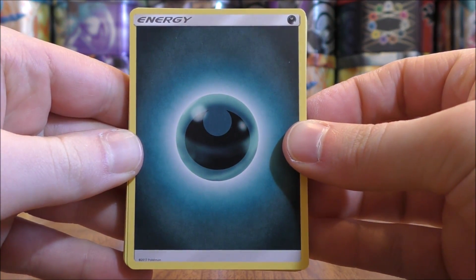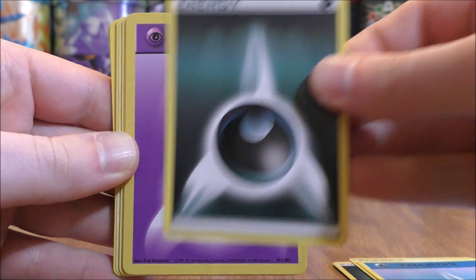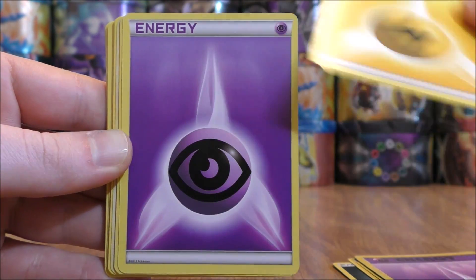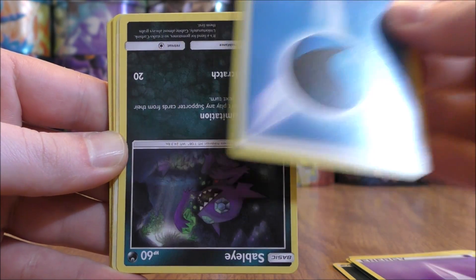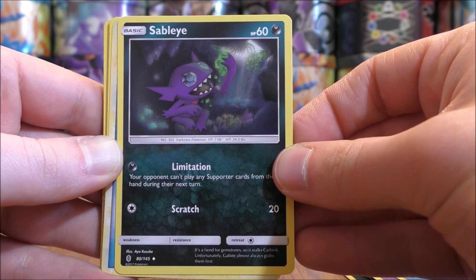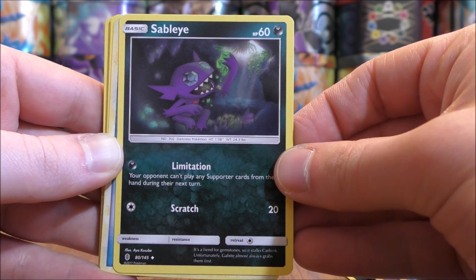Sometimes they refer to the foil cards as Reverse Hollos. Darkness type energy here, so probably several energy — looks to be the case so far. This looks like an older energy card. Of course the best way to get energy cards is to just buy themed decks or an Elite Trainer box. So Sableye here — this is actually a pretty good card for the competitive scene. Limitation prevents your opponent from playing any supporter cards.